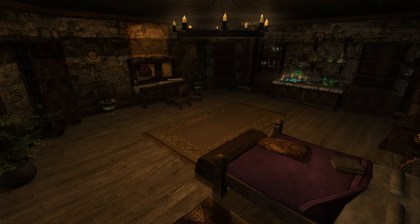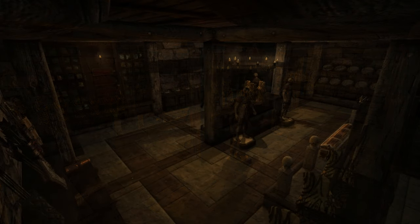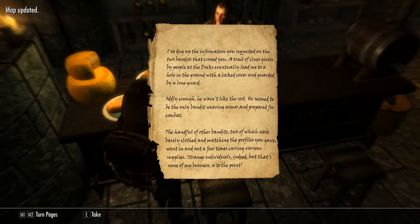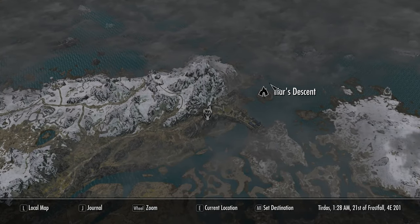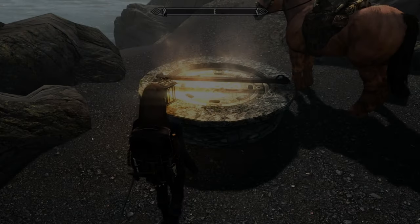It's in a beautiful but cold area of Skyrim, being quite close to the Dainty Sload, but luckily for us it supports survival mode. You start the quest by going to the Winking Skeever in Solitude and reading the Mercenary's Note found on the bar. Read the note and make your way to Liar's Descent, which is located on a small island next to the Dainty Sload. Head on into Liar's Descent.